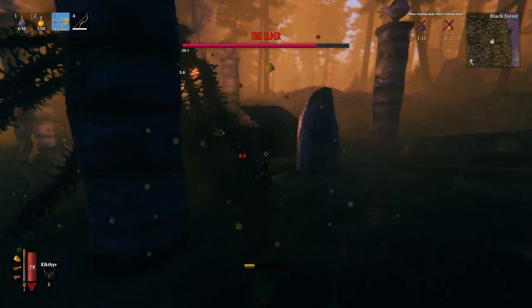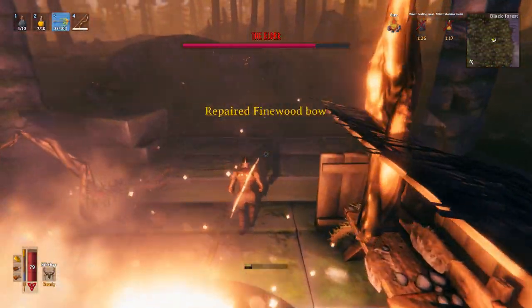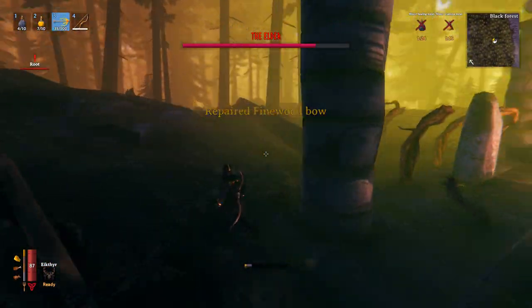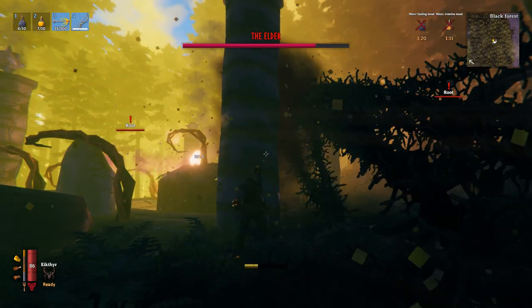So find a safe spot next to the boss area. Build yourself a simple shelter — because remember, the workstation needs to be sheltered in order to work. And whenever your bow breaks, just run away for a second, go repair your bow, and jump back into the action.